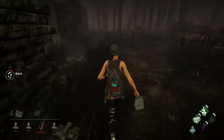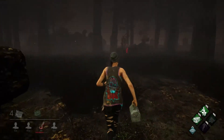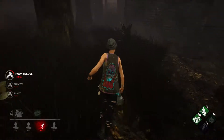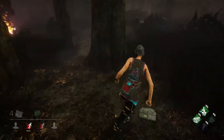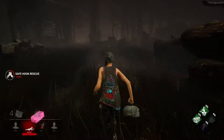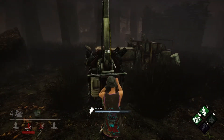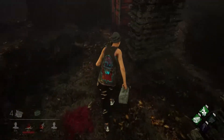This killer is not very good because of rank reset, so we are back to a really low rank. The Oni was going towards my generator so I ran across the map to save this Claudette who went down pretty early. Now he's after one of my other teammates who completed the other generator, so I'm running back to my gen — but it's pretty near to where the teammate went down, so I ran away.